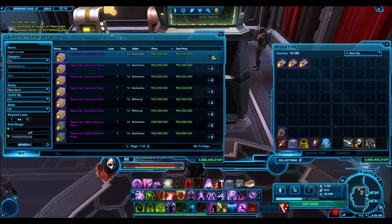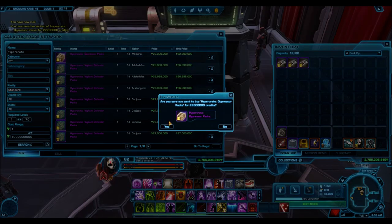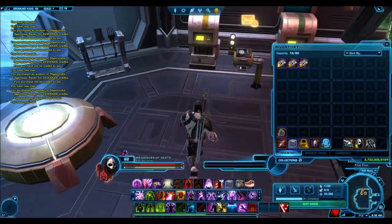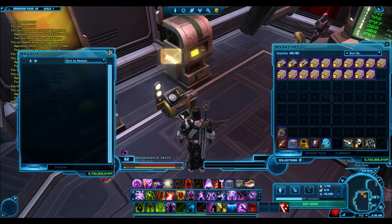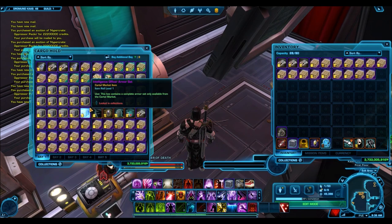If you have credits you're sitting on and don't really intend to spend, it is very dangerous to just let them sit there. Even if you have only 3 to 5 million credits, they will go down in value as time goes on, so maybe find some cheaper items on the GTN to invest in. But hypercrates at 22 million credits apiece guarantee you a profit. In any case, you guys know me — I'm not the type to play it safe, so I am most definitely going to open all of these packs.